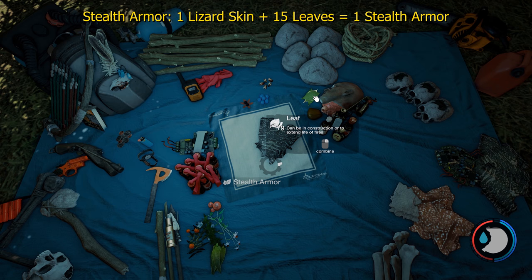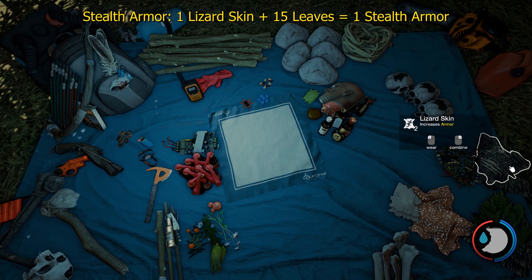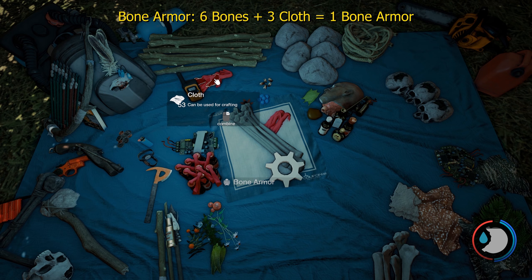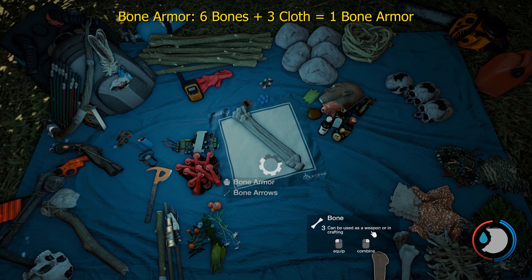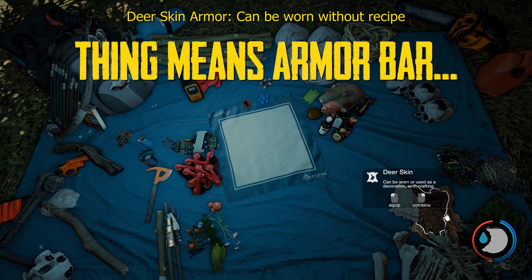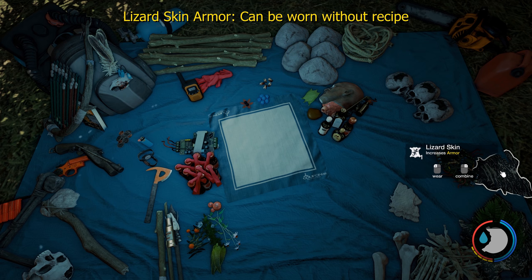To make stealth armor, you add one lizard skin and 15 leaves. You can carry a max of five. You can individually click to put them on, or right click and hold, but don't hold it down too long — otherwise it goes overboard. To make bone armor, it's six bones and three cloth. A quicker way is to hold down right click. It'll always max out at six. You can carry five bone armor. Deer skin armor provides warmth — just click on it and it adds on. Lizard skin and bone armor work the same way.